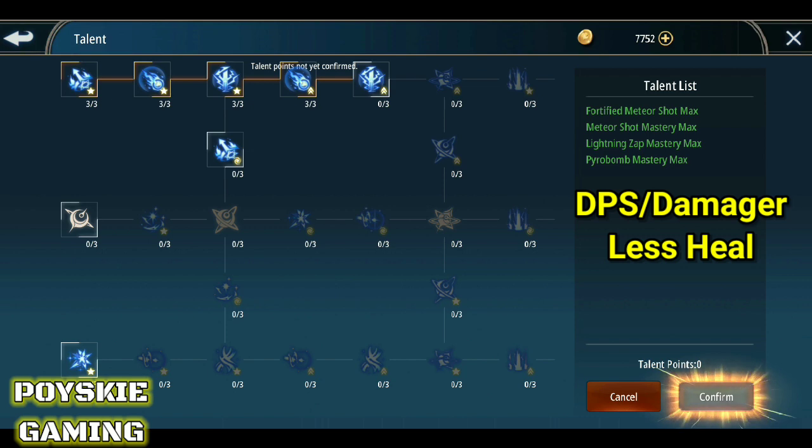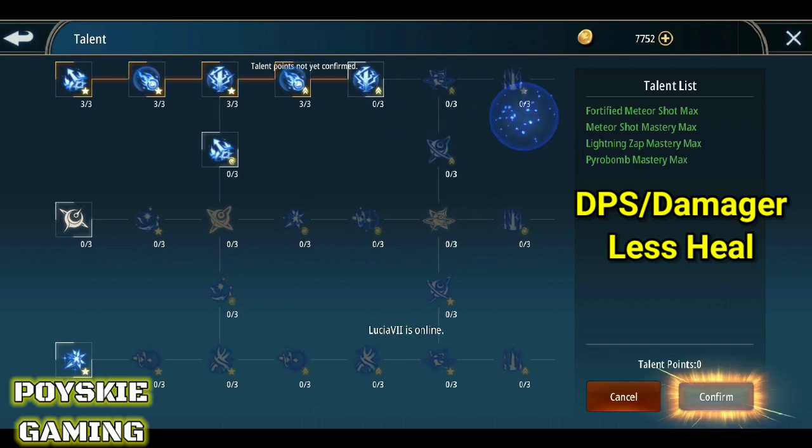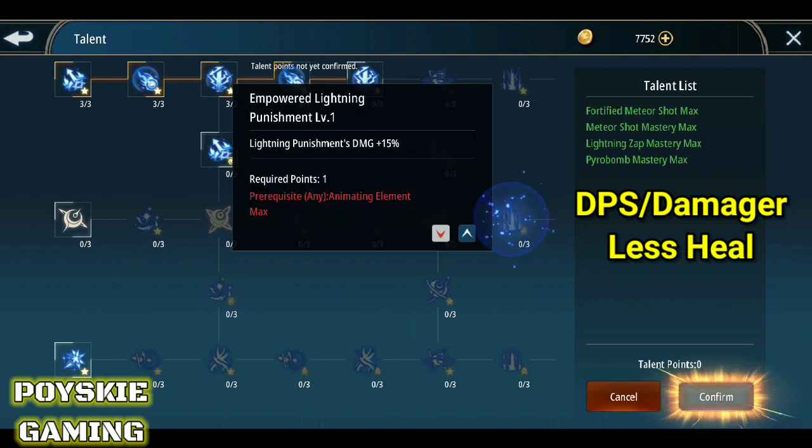Kasi ang alam ko, sampu yata yung pwede mong makuha dito. So, 1, 2, 3, 4, 5, 6, 7, 8, 9, 10 — susunod dito is yung Empowered Lightning Punishment.